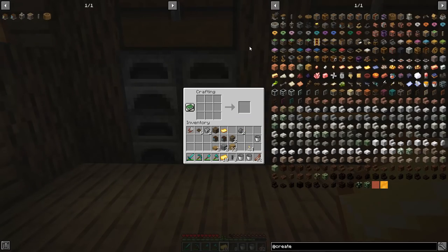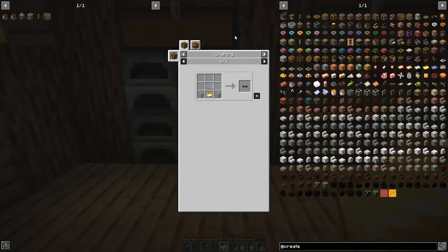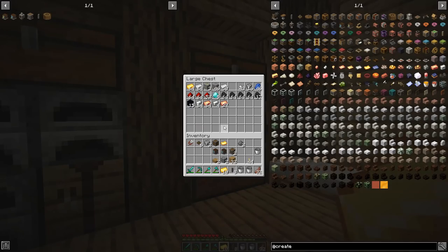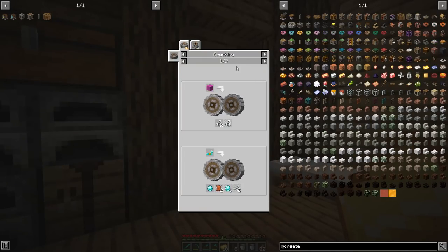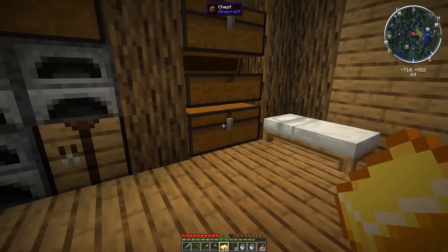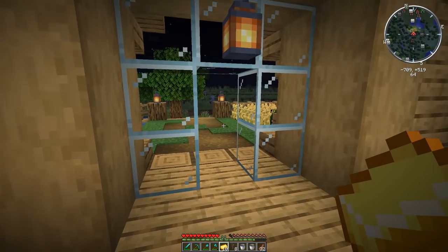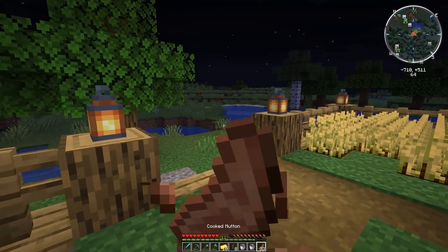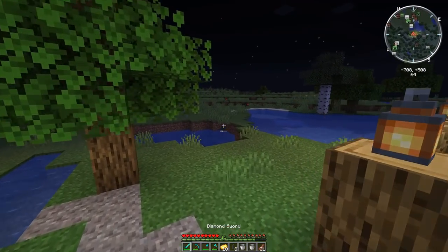Now we're going to go and make those goggles so I can show you guys the numeric values that I was talking about. That means we need some glass and a piece of string — which I actually don't have. So I may need to go kill a spider to get this. I've got the glass but I have not killed a spider, and thankfully it's nighttime so I'm going to go out there and kill one of these guys.